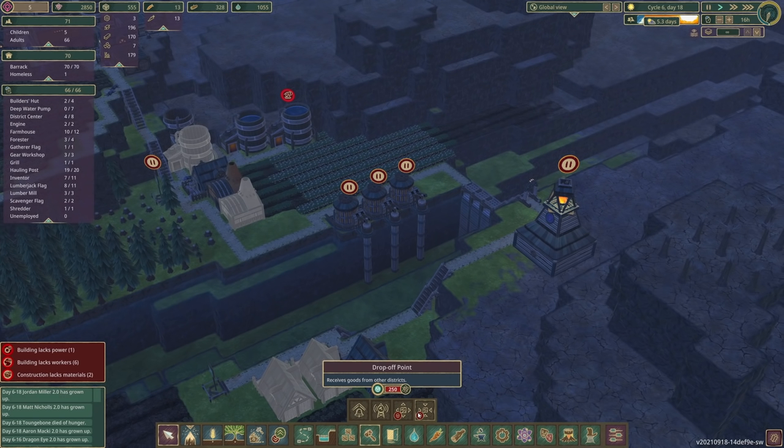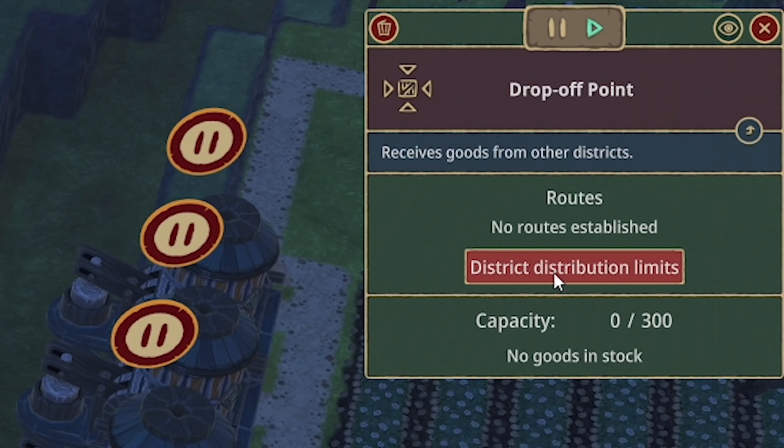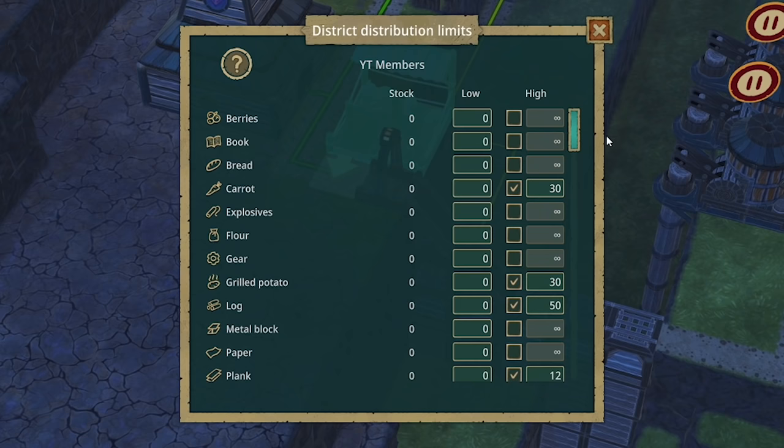If we go into labor — as night is setting — we've got a distribution post and a drop-off point. I'm not entirely sure how this works. Do I just build a drop-off point up here? If I unlock that for 250 science, I can place it there. Then with the district distribution limit I can say what we want — okay, I've just said bring over 30 carrots, 30 grilled potatoes, 50 logs, 12 planks, and 100 water.